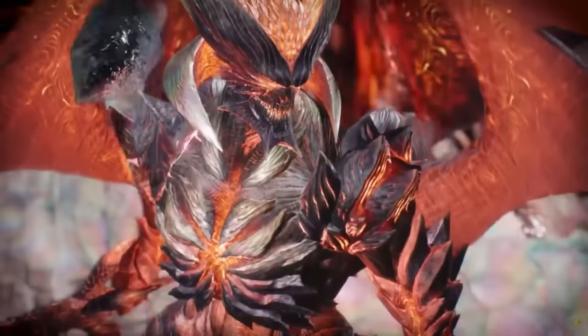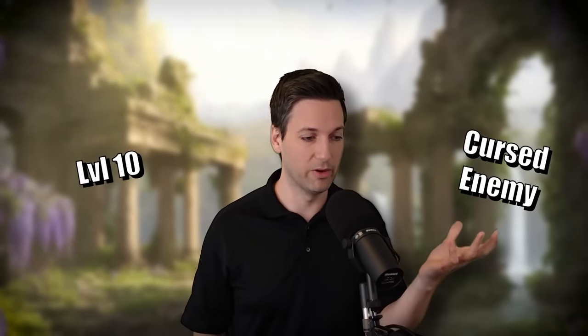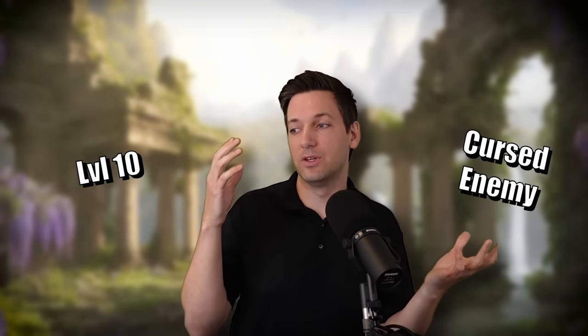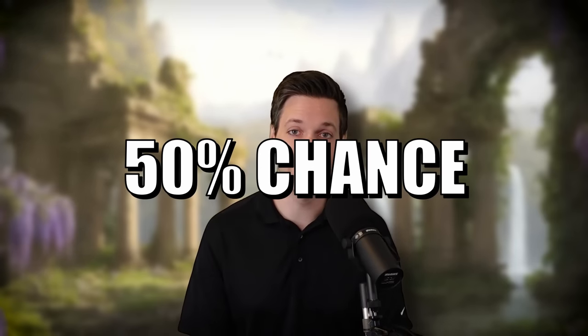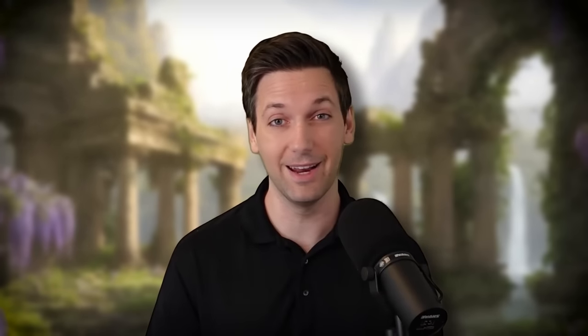Hexblade Warlocks can do some cool stuff, but in order to mitigate damage they have to use one of their very precious spell slots to cast Shield. Or they have to be all the way at 10th level, then have an enemy targeted by their Hexblade's Curse, then use their Reaction for Armor of Hexes to get a 50% chance at ignoring all damage from an attack — which is a lot of hoops to jump through, so that's definitely not optimal.